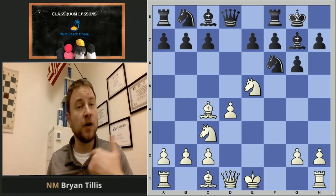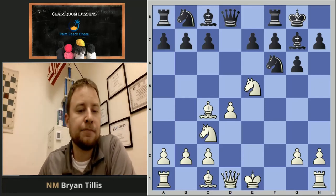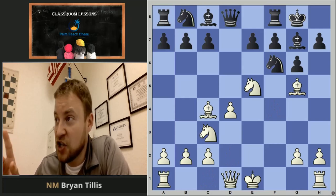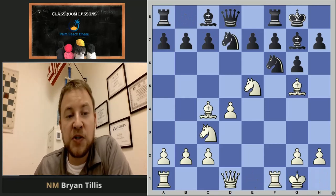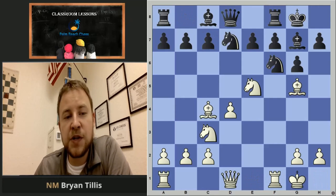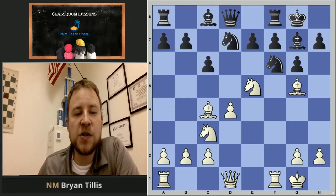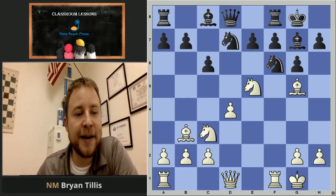Mr. Deemer continues his development. Remember our principles of good opening play — develop those knights and bishops, checkmark on that. And he's going to be castling soon. So Mr. Deemer has completed development, but notice Black's position — he's having trouble getting his bishop on c8 out, and he's a little bit lagging behind. He pushes the pawn up, and White goes Bishop b3, mostly to stop any sort of b5 nonsense. Bishop's on a good square now.